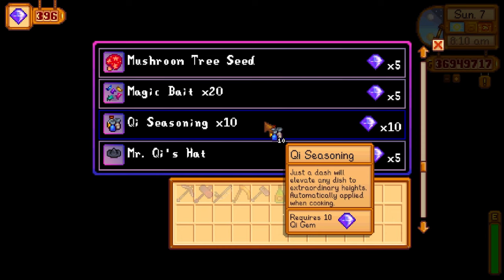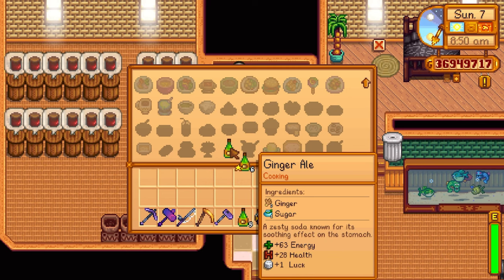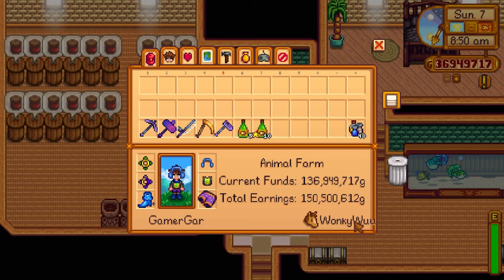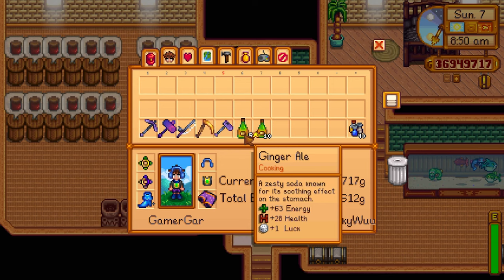I'm going to use a couple of key gems to purchase some key seasonings. In my opinion, key seasoning is absolutely worth it — you get 10 of them for 10 key gems, and that's plenty. Ginger ale is cheap to make: it's just ginger and sugar, and you can purchase sugar from Pierre. As you can see, the gold star ginger ale made with key seasoning has a plus two luck compared to the unmodified ginger ale with plus one.